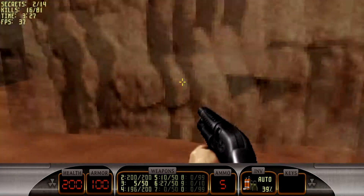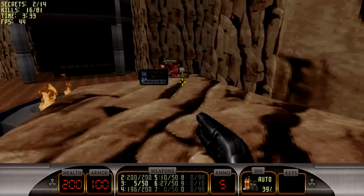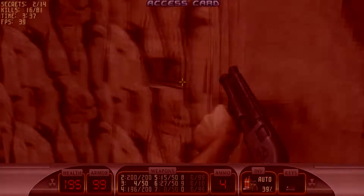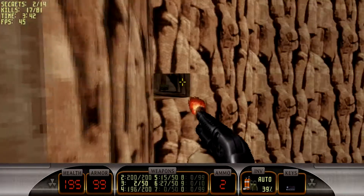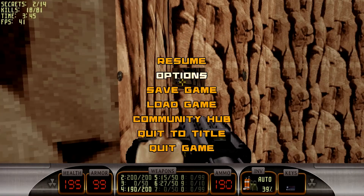The unofficial secret — and of course the key, we need that one first. So there's a rocket launcher and the key. That stupid little turret. Let's just save, just in case I fall down.